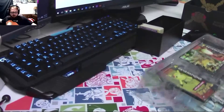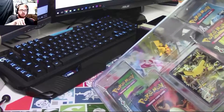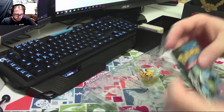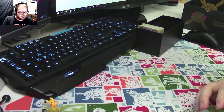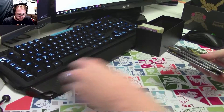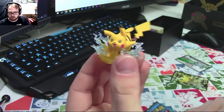So these EX boxes — there's a Charizard, there's a Blastoise, there's a Venusaur, and there's a Pikachu. Let me show you what comes in these things. They're about $18–19 for four packs, an EX, a little Pikachu figure, and an online code. Yeah, that's pretty neat.